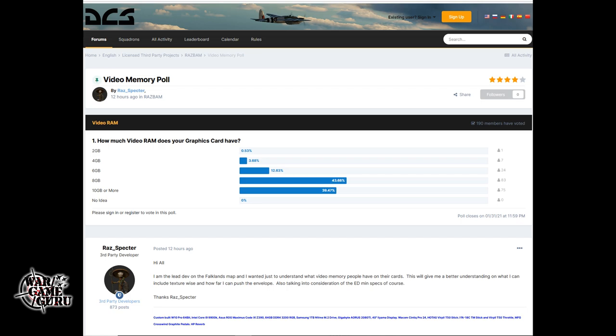Razbam's lead dev on the Falklands map says: 'Hi all, I wanted to understand what video memory people have on their cards. This will give me a better understanding of what I can include texture-wise and how far I can push the envelope, also taking into consideration ED's minimum spec.' The results show that eight gigabytes seems to be the sweet spot, with about 12% of respondents in the six gigabyte range but the majority at eight gigabytes or higher.